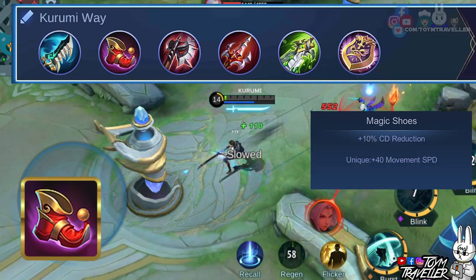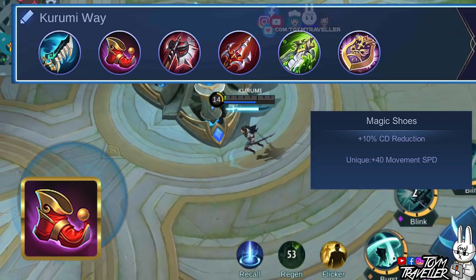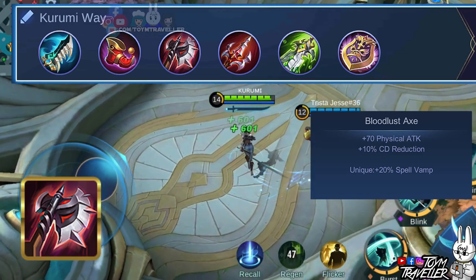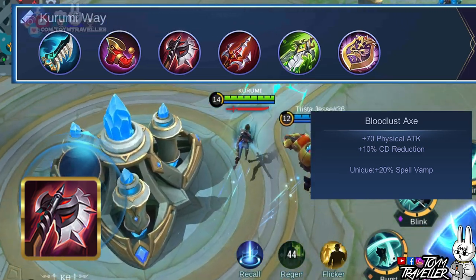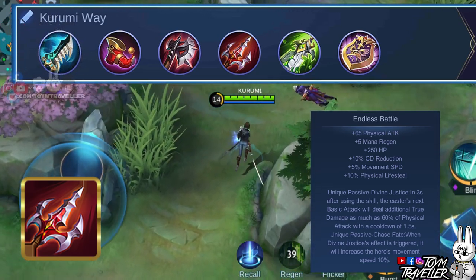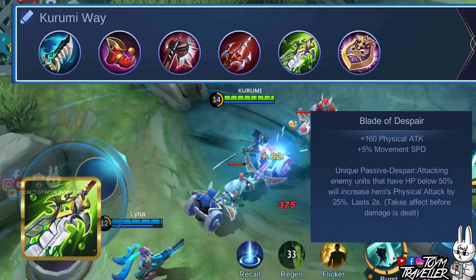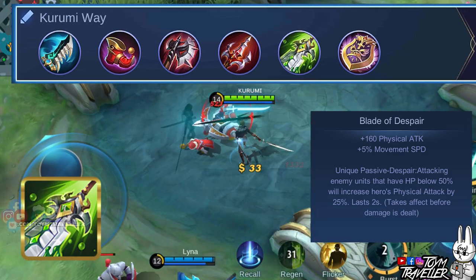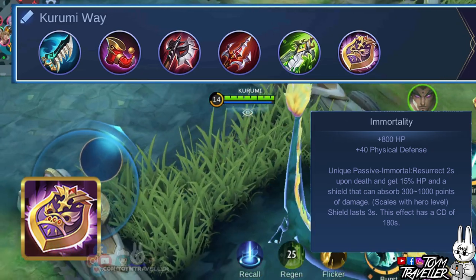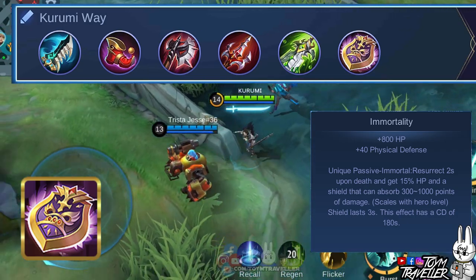Magic Shoes will grant additional cooldown reduction so you can use your skills again as soon as possible. Cooldown reduction is best because Benedetta is an assassin that depends on her skills. Bloodlust Axe will give you spell vamp which regenerates health when you deal damage with your skills. Endless Battle deals extra true damage on your basic attacks after using a skill, and this item grants lots of stats that boost your damage dealing capability. Blade of Despair gives a massive amount of physical damage which will make your skills' damage more explosive. Lastly, Immortality will resurrect you upon dying, giving you a certain amount of health points and a little bit of shield to protect you.